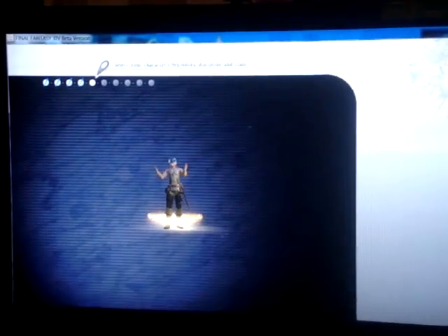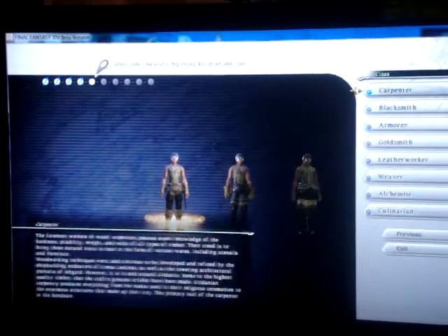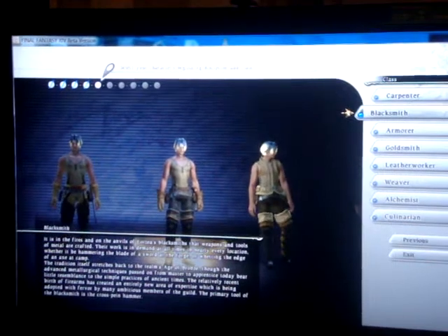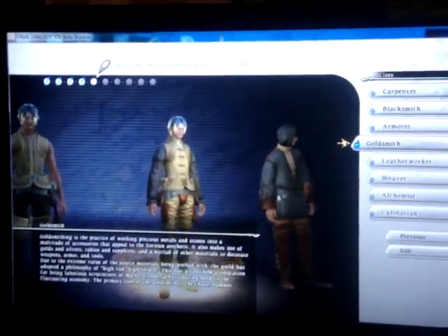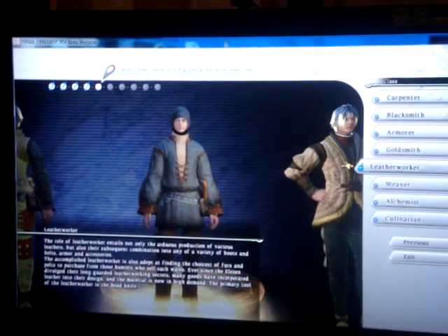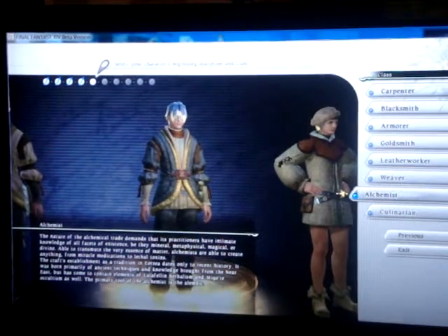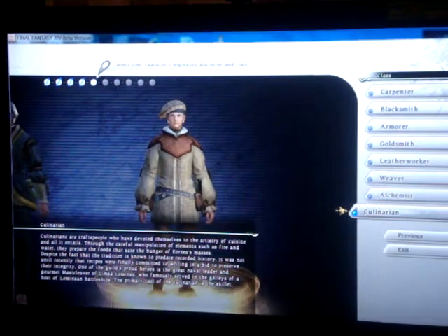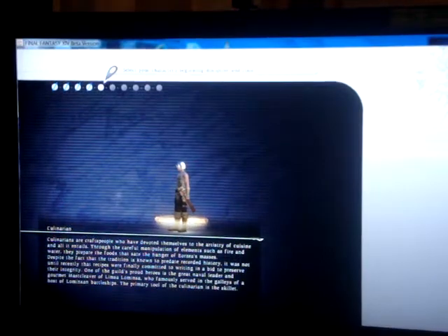Under Disciples of Hand, I can choose to be a carpenter, a blacksmith, an armorer, a goldsmith, a leatherworker, a weaver, an alchemist, or a culinarian. I'm going to go back and pick myself to be a gladiator.